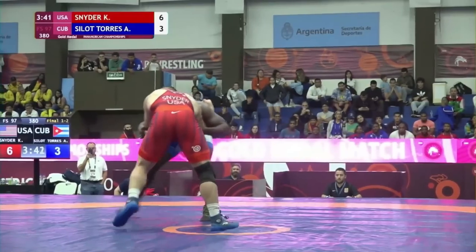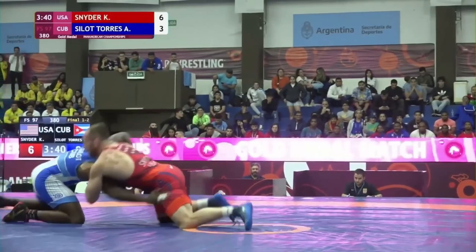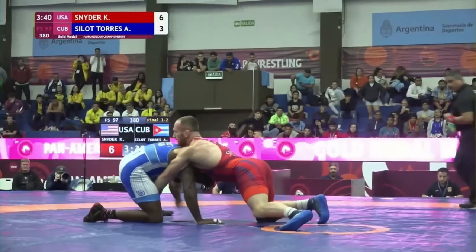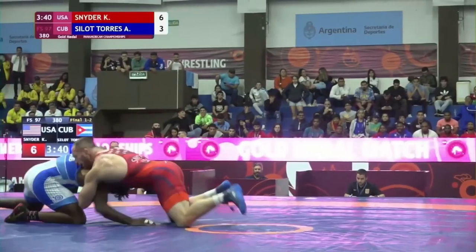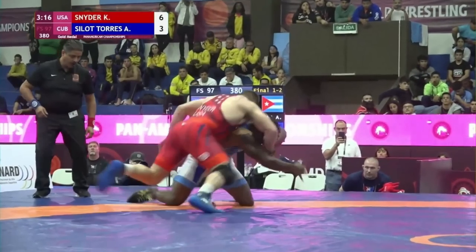40 seconds to go in the period, Kyle has that underhook on the right again, and Arturo tries a single on the far side. This single is really difficult to get to and pretty easy to block — a fireman's carry would be a lot easier to go for because you can kind of just sneak underneath. Kyle circles away, sprawls, gets to a front headlock, works himself to an arm drag again, and circles around for another takedown. Score is 8-3.